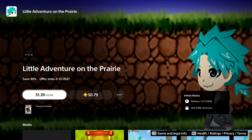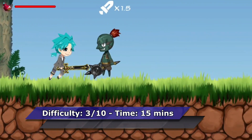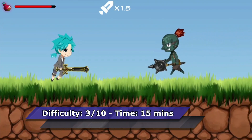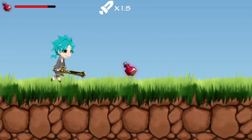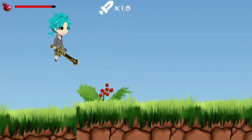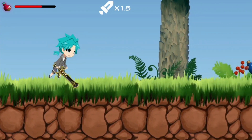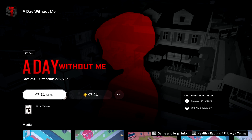Next on my list is Little Adventure on the Prairie. You need to complete 12 levels — each takes about one minute. In the later levels some enemies can prove a bit tricky, but there's a small trick: jump on top of the enemy, allowing you to hit them without taking damage. Another tip is to edge up to the enemy slowly and take advantage of the slightly longer reach your character has.